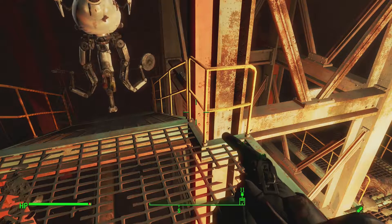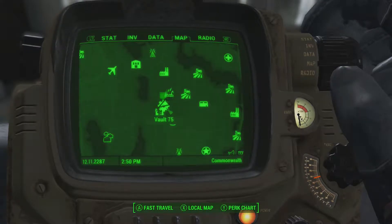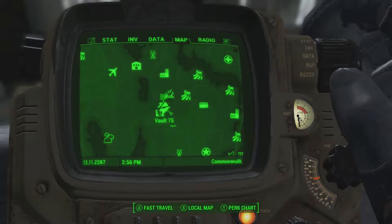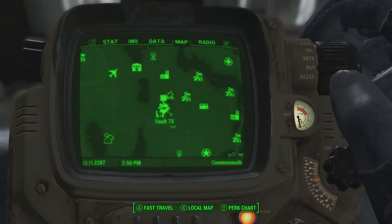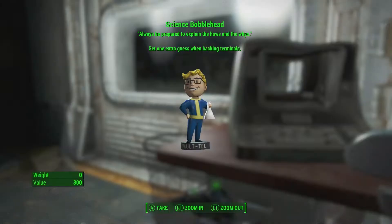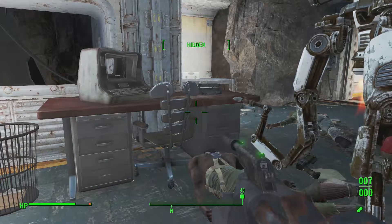Next up, in the Malden Middle School we have Vault 75. Make your way down - you'll get a quest as soon as you go down the elevator. Just follow it and you'll get the admin access card, which will lead you to the room where the science bobblehead is.